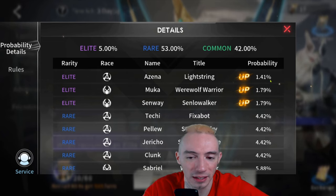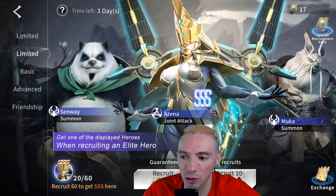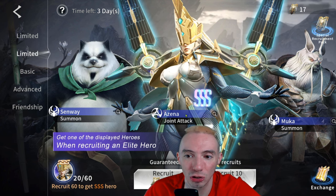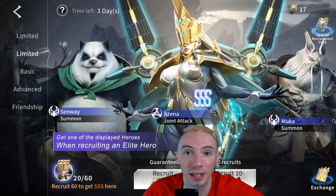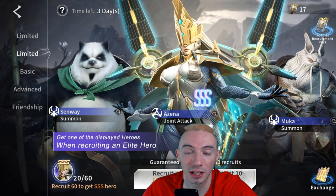That honestly isn't bad — I've seen games where the chance to pull the best hero is like 0.01%, so the fact that it's over one percent is a lot better than most games. You also have two additional elite heroes as your cover heroes. Your 60 pulls will carry over — so if I'm at 50 out of 60 and don't want the current Triple-S hero, I can just wait until this banner is over and see what the next featured Triple-S hero is. Then when I do my 10 pulls on that new banner, I'll immediately get that Triple-S hero.